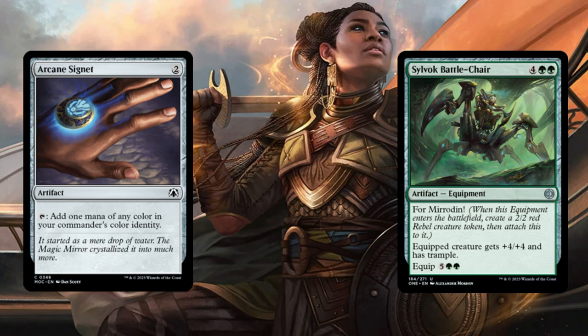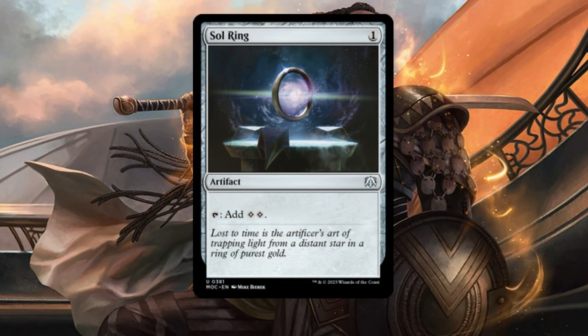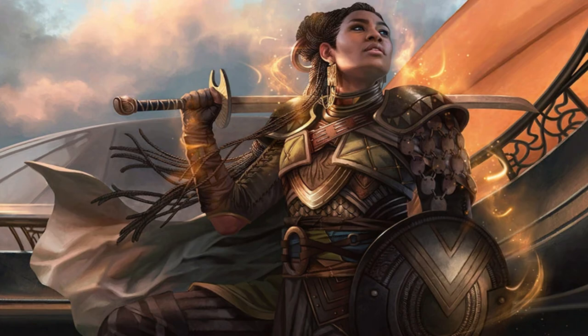Now moving on to our artifacts. Arcane Signet and Silvok Battle Chair. Arcane Signet is simple — tap to gain one mana in your commander's colors. For the Battle Chair, it has a mana ability, and when triggered, you create a 2/2 Red Rebel token, attach the Battle Chair to it, and whoever has the Battle Chair attached gains +4/+4 and Trample. And for our last artifact — there aren't many in this deck — it is Soul Room.